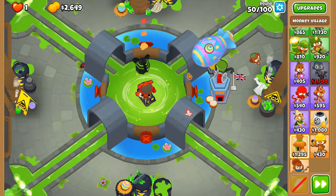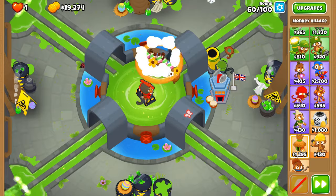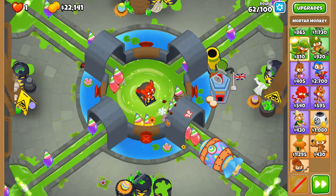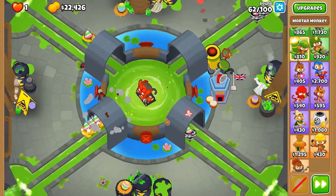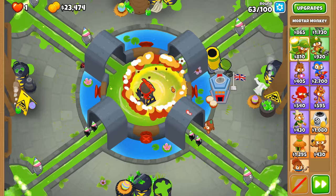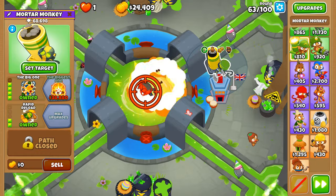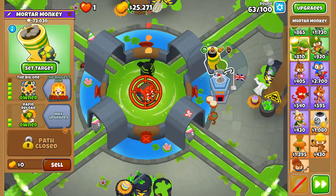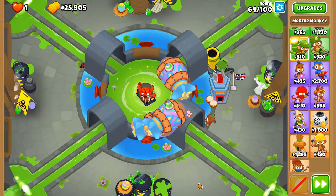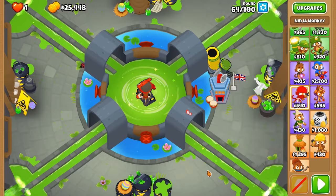Second MOAB coming up and deleted. BFB — let's see how we handle this behemoth. We dealt with it lovely, thanks to the MIB we can do damage against zebra balloons and fortified MOABs — no issue whatsoever. Round 63 high amounts appear from the big one artillery. When some people hear me call it artillery rather than mortar they get confused, but when I say artillery I also mean mortar.